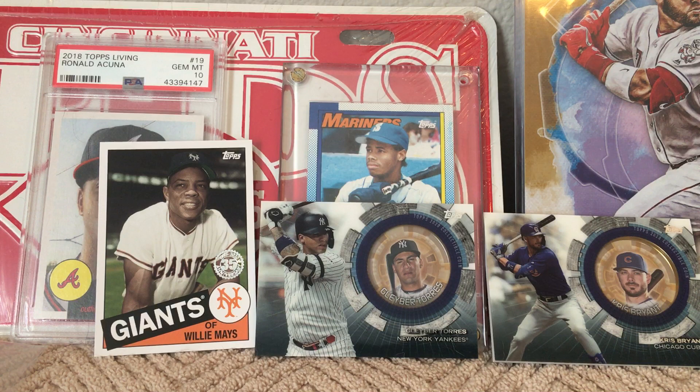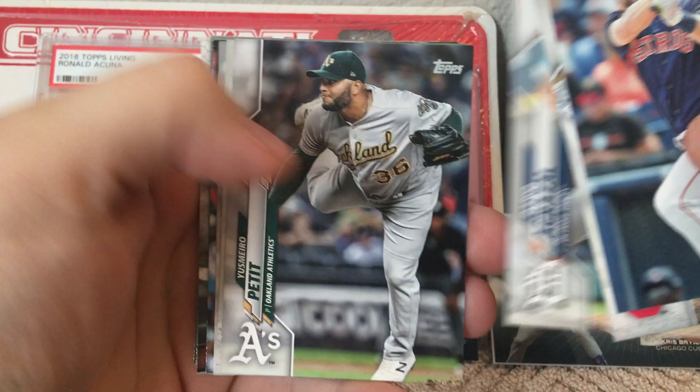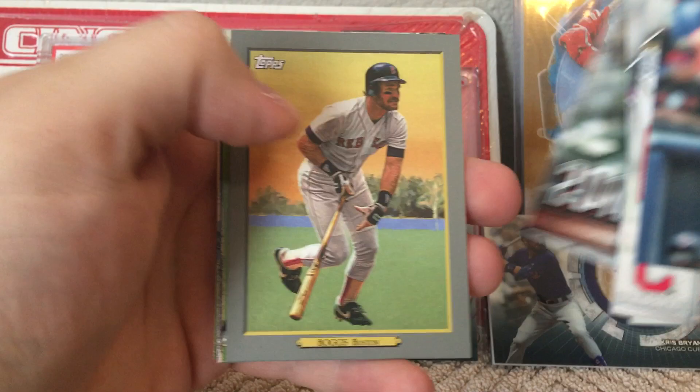Miles Straw, there's Nico Horner's rookie debut — still looking for Randy. Rodriguez, Agrizal, Petit, Sale, Crick. Another one of these, Starlin Castro. Not sure what that is — Decade's Best. Christian Jelic, Boggs, Chapman, Holland, Rizzo, LaCastro.